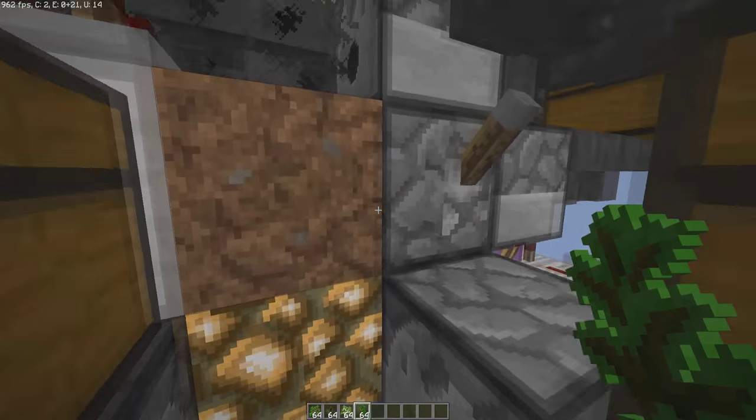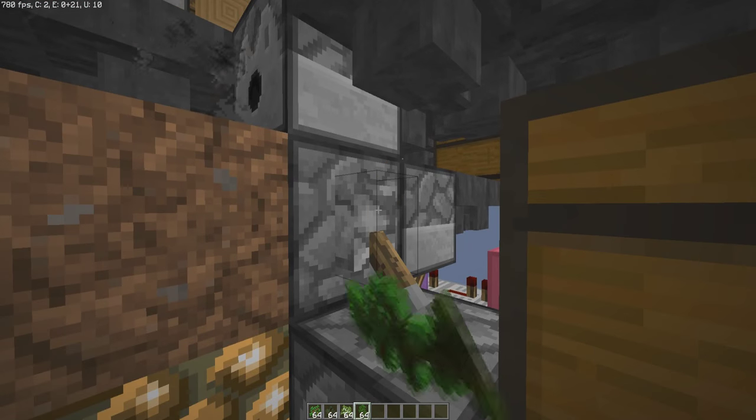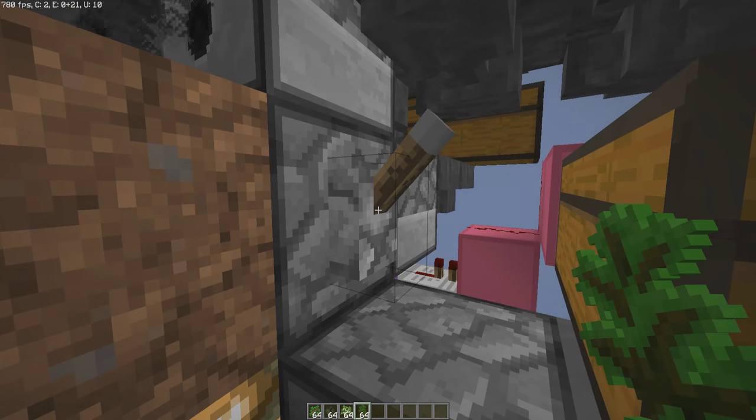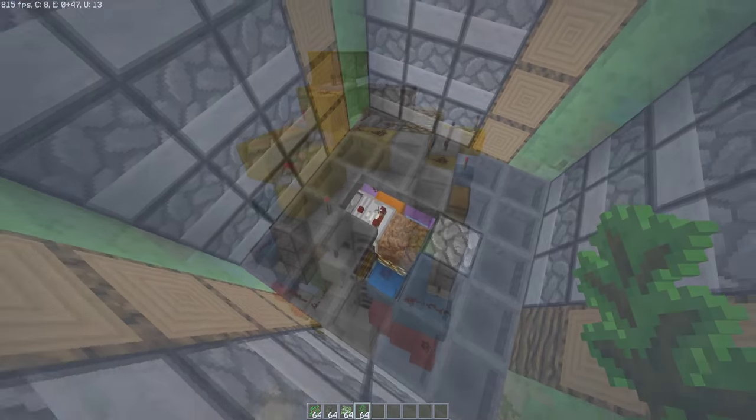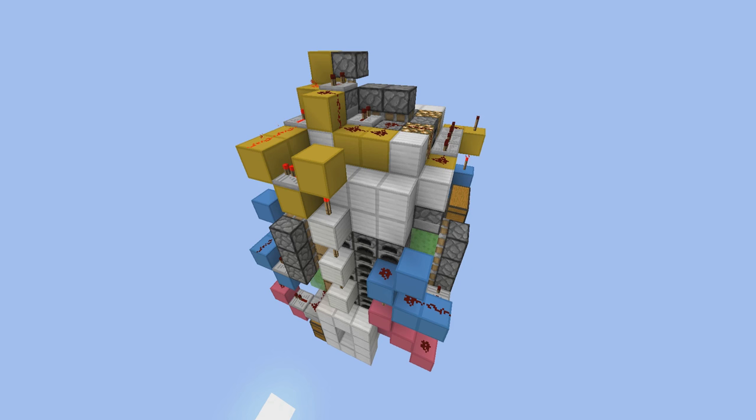Once we head in, you can turn the bone meal dispenser on or off with this lever over here. If you're not using the device, just flick it to prevent any lag on your server. I hope this device works as well for you as it does for me. Be ready for the tutorial — it's coming in fast. Don't think you can go it alone partway through, because I made some small mistakes which are fixed at the very end of the tutorial.